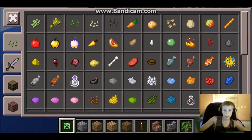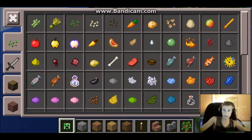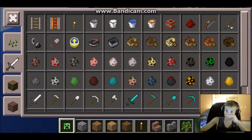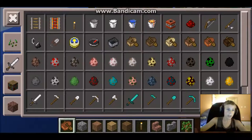You can turn up your sensitivity, toggle auto-jump, and set all that up. Now you just have to click inventory, and as you can see it's got all the exact items from iOS slash Android. They did add things like golden apples, carrots, and bottles of enchanting, plus a bunch of other stuff.